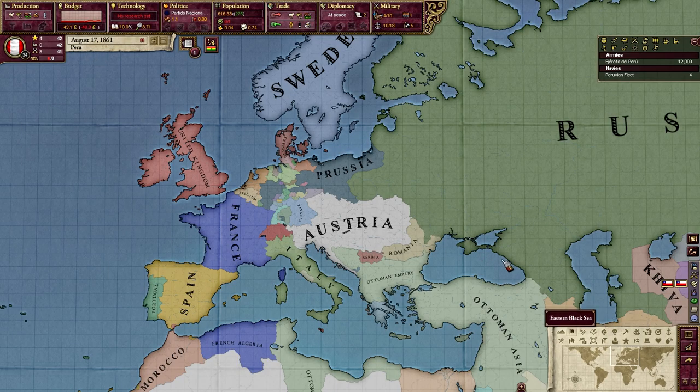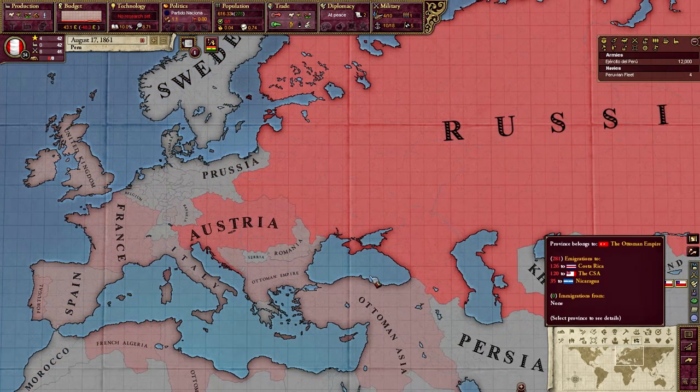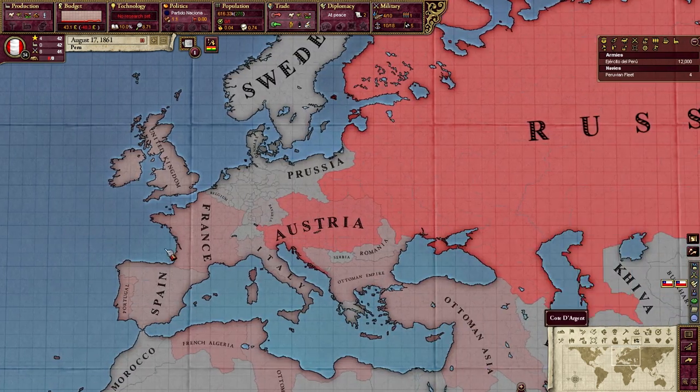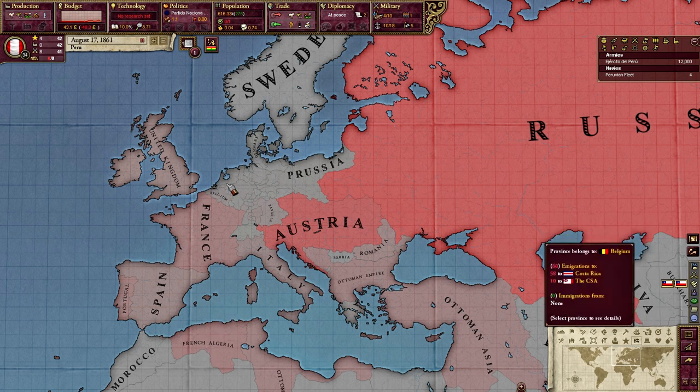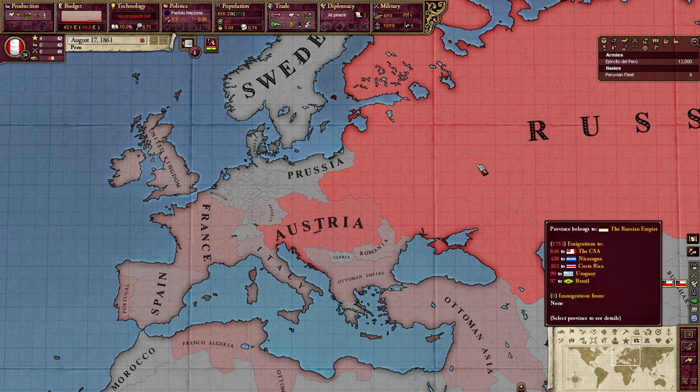I've loaded up 1861 and run the clock for a short while. Let's jump over to migration map mode. Looking at the different shades of red, we get an idea of how many pops are immigrating from each nation. For nations where things are going generally well, immigration will be very low. In nations where things are not going so well — especially where pops are starved of their life needs, pops out of work, or factories have shut down — immigration will be very high.